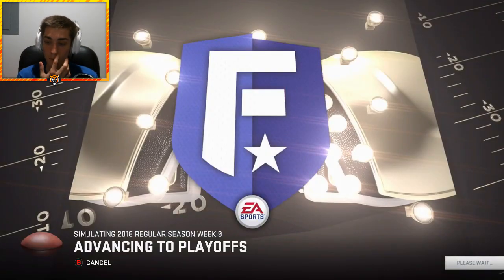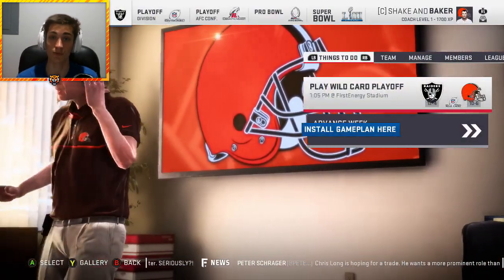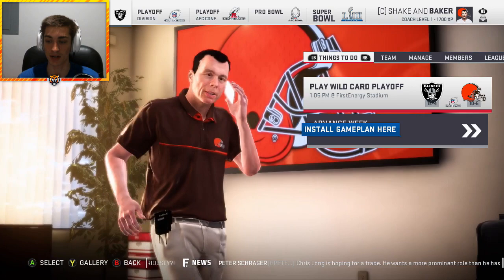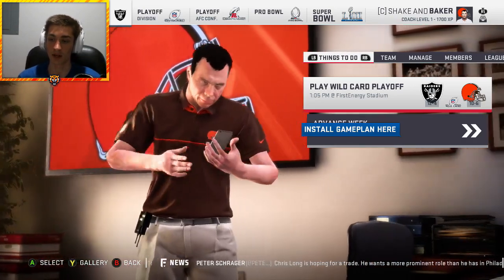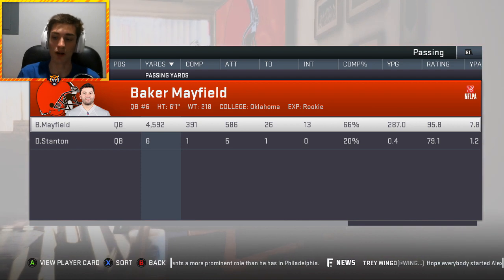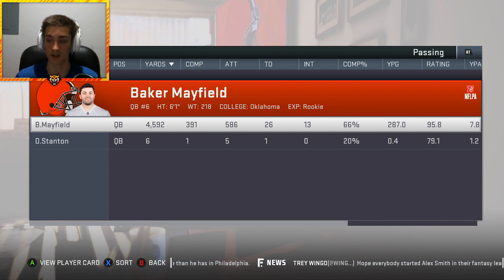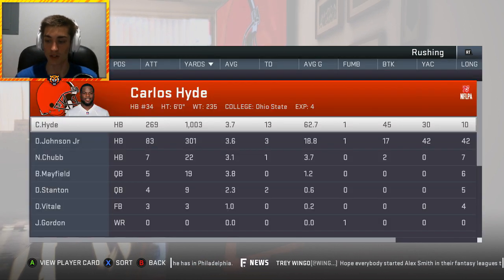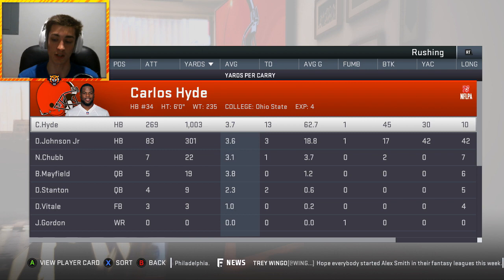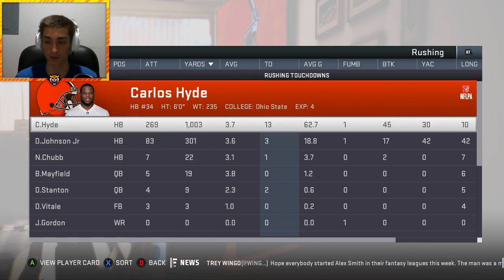We are going to simulate to the playoffs — hope we make it. And here we are, 10-6 in the first year. Tyron Smith is a huge addition to the team. Quan Alexander obviously fits in the middle of that defensive scheme. Baker Mayfield had a what a rookie season — nearly 4,600 yards, 26 touchdowns, only 13 interceptions. Carlos Hyde over 1,000 yards, 13 touchdowns. They did fix the simulation stats so backup running backs don't rack up a ton of rushing touchdowns, which is really awesome.